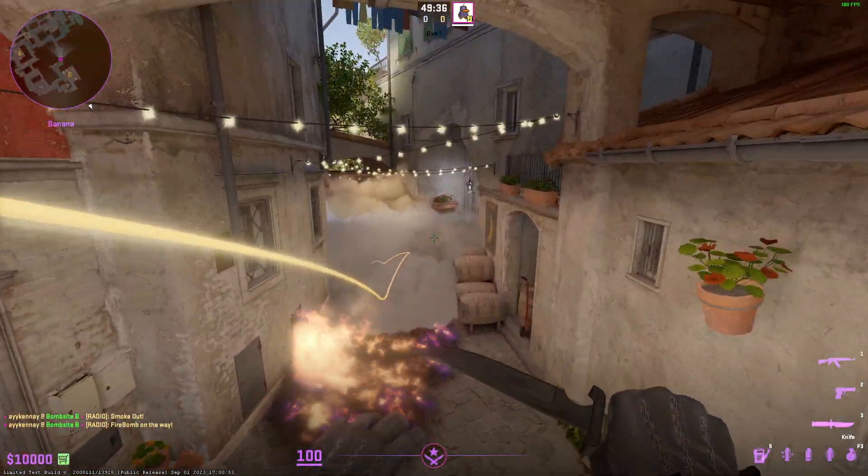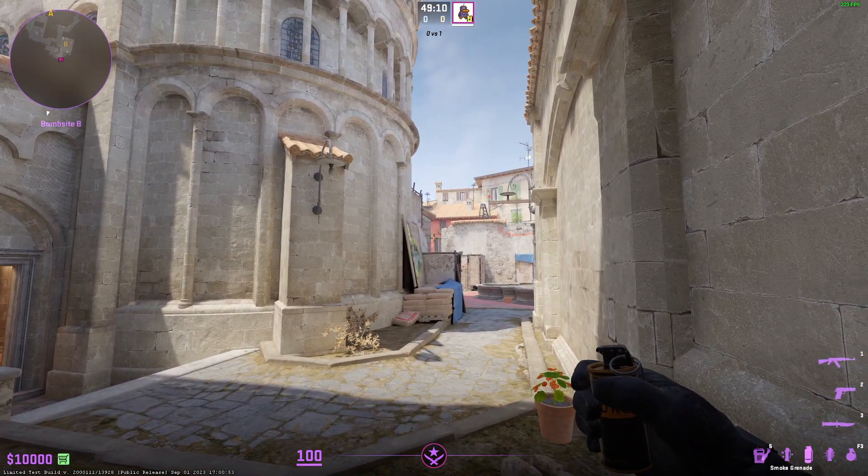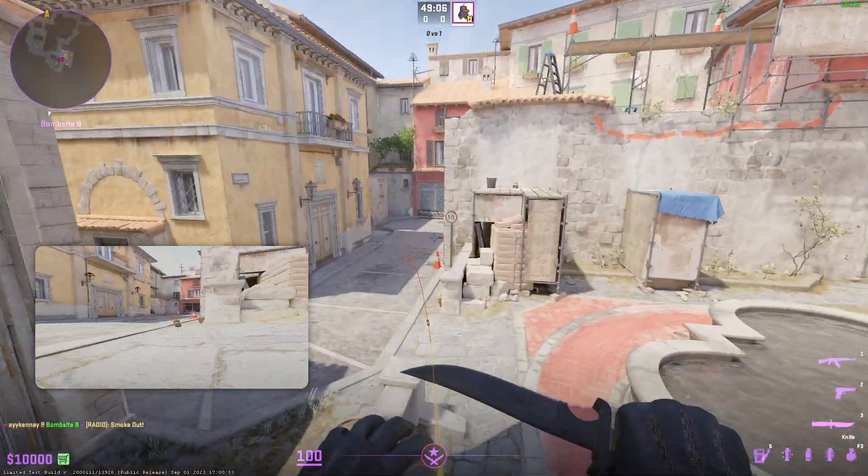If you're a coffin player, you can come to this corner here and just look at the top left of the windows right there — you can actually just resmoke the front of B for yourself. That's also pretty neat.